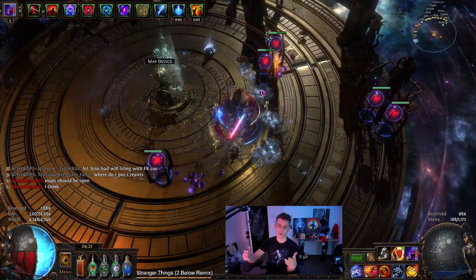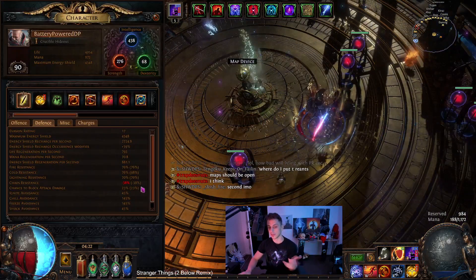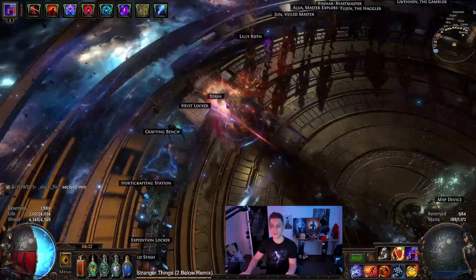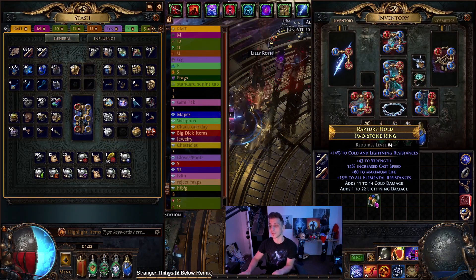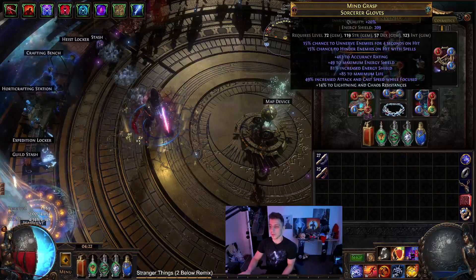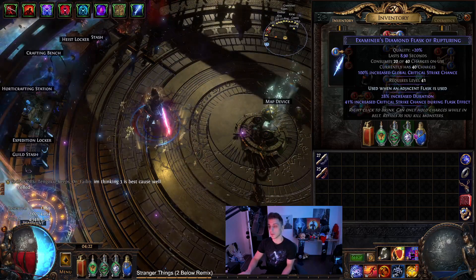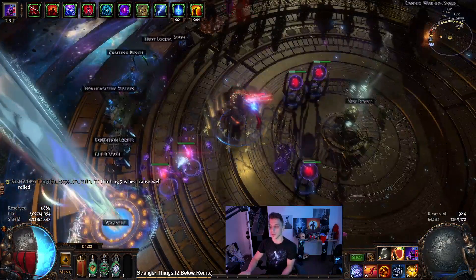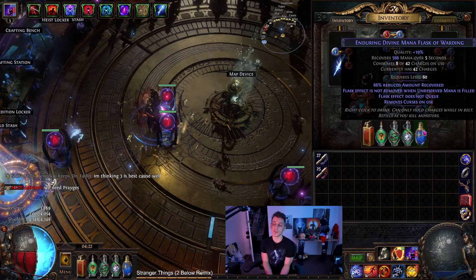The playstyle is totem-based as you'd expect — just place totems in front of yourself and they crush stuff. Chaos res isn't the best and chaos damage does hit me a bit hard. I haven't finished capping my lightning res yet either, but it's a work in progress and pretty easy to finish — I just need to divine a couple things and I forgot to bless this ring, so almost done on lightning res and then I'll be a little bit tankier. For flasks, I'm using a Quartz for cast speed, a Diamond for crit, and a mana flask that doesn't do too much since I pretty much sustain mana already, but it could be replaced in the future.